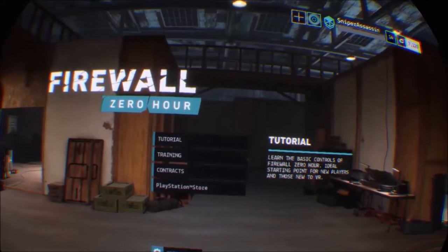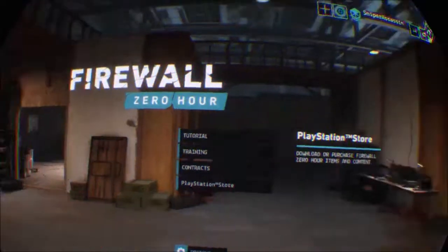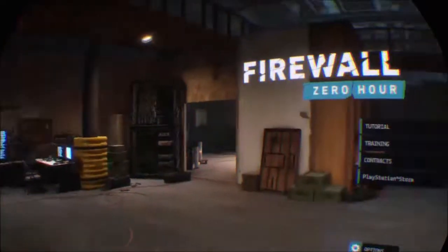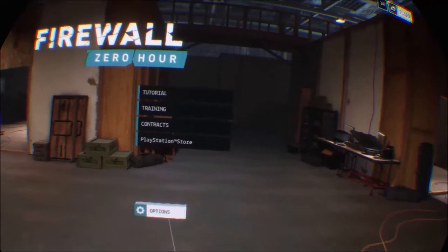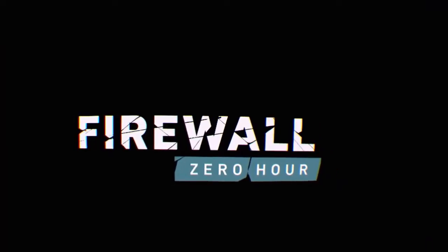I'm going to show you quickly how you navigate around Firewall. As you log in, you will be placed in your headquarters, and you are given the selection of tutorial, training, contractor, the PlayStation Store, and options. You'll want to start off with the tutorial.